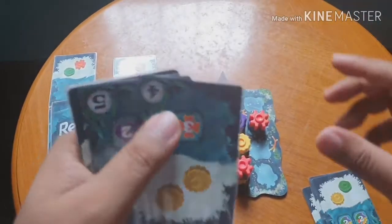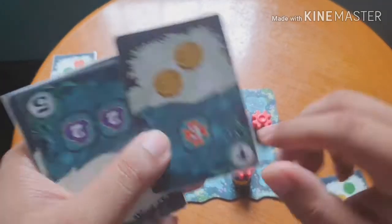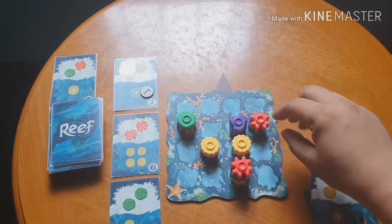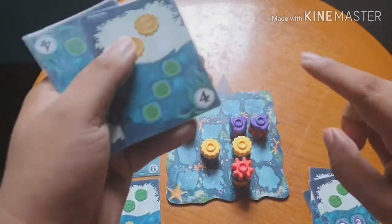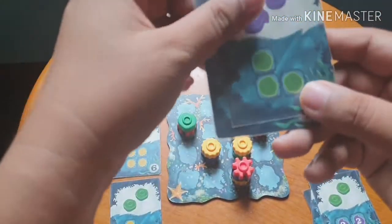For example, a level-three orange pattern gives four points, two purples at level two gives five points, and a diagonal green pattern gives four points. That's how the various scoring cards work.